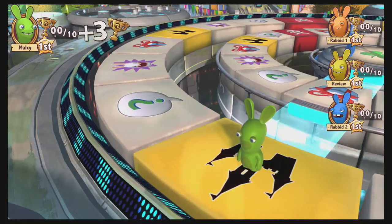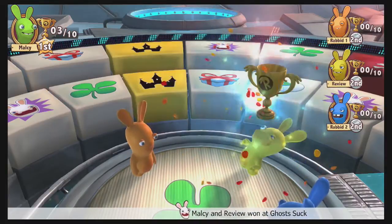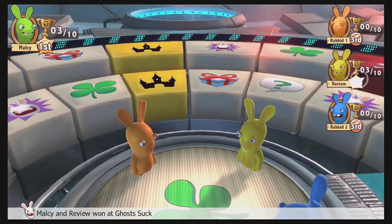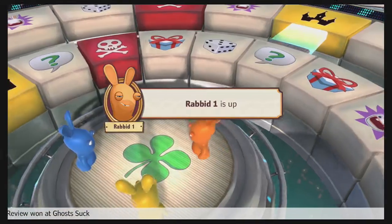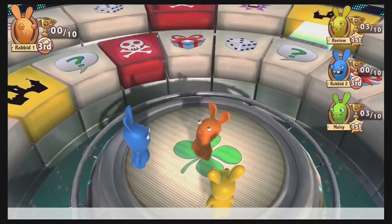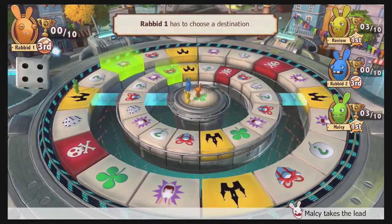With that minigame done, it's time for everyone to take their reward. Malcolm, who played with me, gets his three trophies, and because it was a cooperative minigame, I get my three trophies as well. Now it's on to the next person's turn. This is a computer-generated character — if you don't have four people, it'll always be a four-player game, filling out the rest with two AI bots.